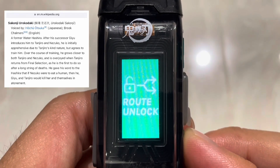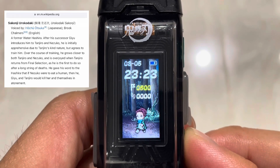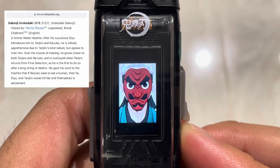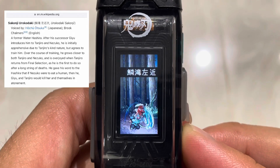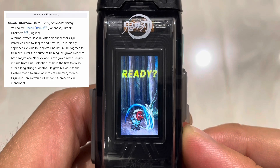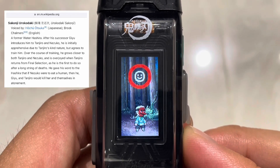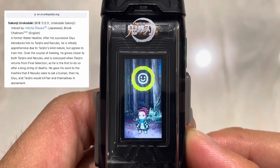This part is worth noting: he gave his word to the Hashira group in general — not just one Hashira — that if Nezuko were to eat a human, then he, Giyu, and Tanjiro would kill her and themselves in atonement. So that's quite significant and very spoilery. He's very honorable and really helpful to Tanjiro, which is one of the reasons Tanjiro was able to continue on his quest to turn his sister back into a human from a demon.